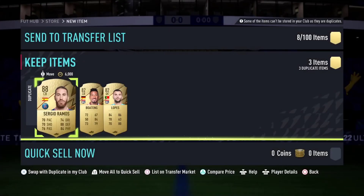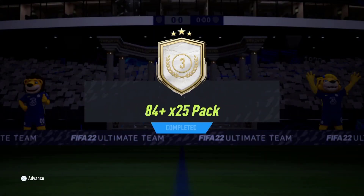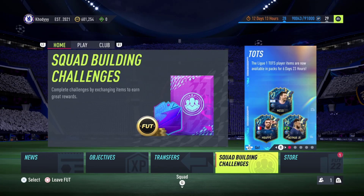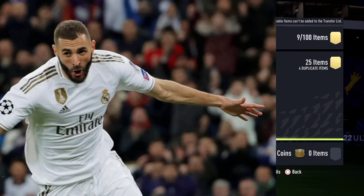So here we are, submitting the three icon swaps for the 84 plus times 25 pack. Let's get that sent, let's open it, and fingers crossed we get someone or something in there. I know there's the Liga Nos team of the season as well as the Liga in packs as well, so if we can get both that would be brilliant. Pen in hand, the pack is opening. Come on, please - I want team of the season Mbappe. Four duplicates out of 25 - that's great, honestly. Right, first player here.